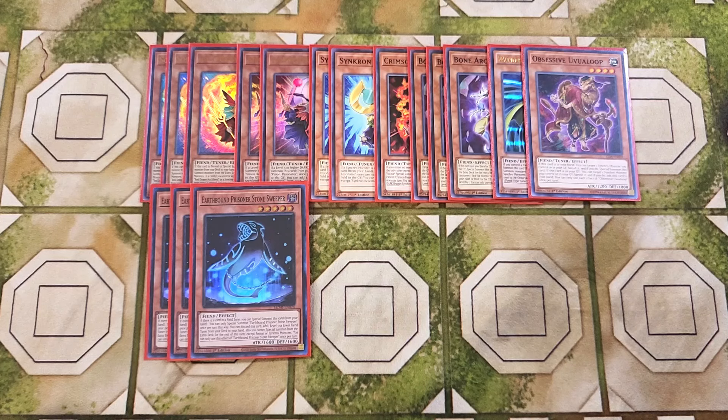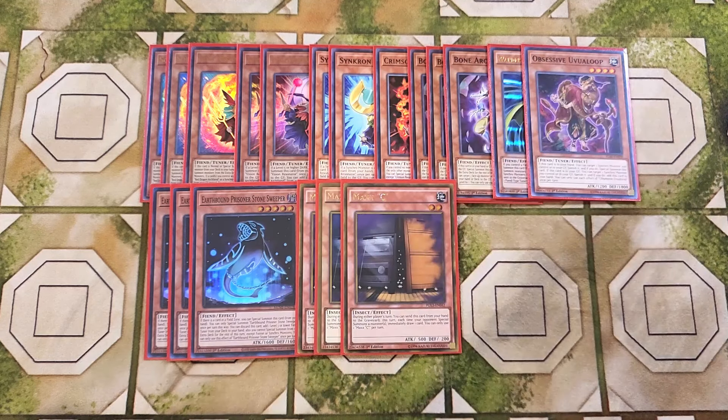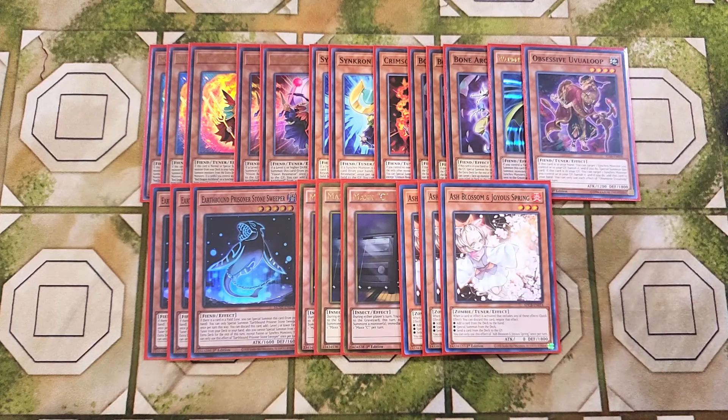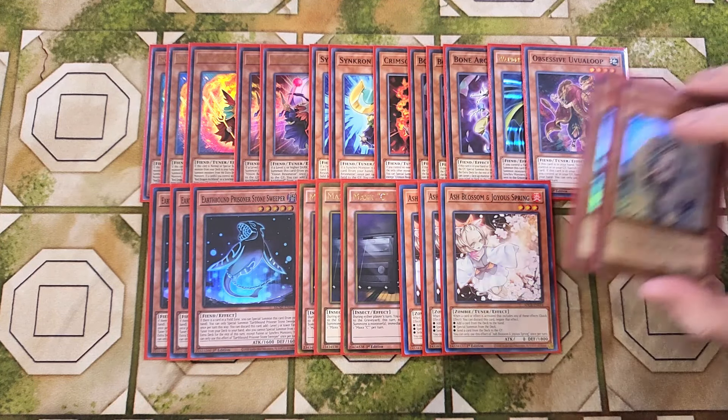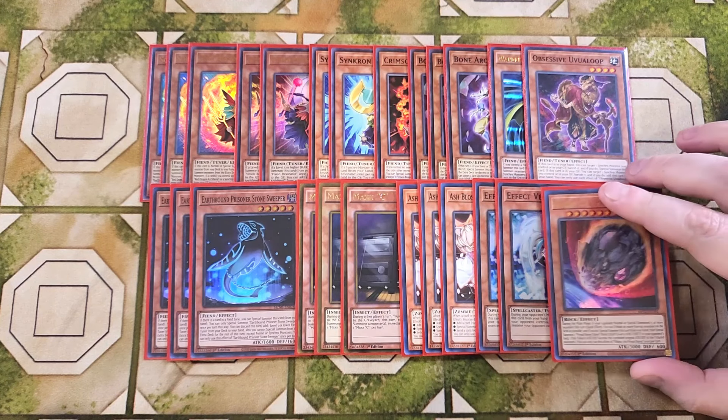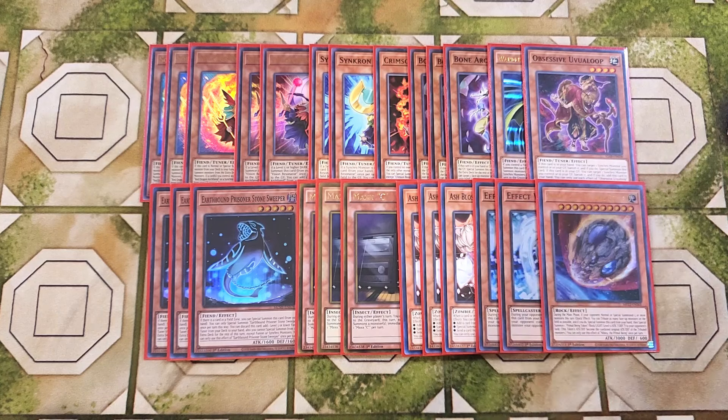We then play three copies of Maxi. Maxi is still at 3 in Yu-Gi-Oh! Master Duel, which is why we play it at 3 — it's absolutely broken and a definite three-of in the deck. We then play three copies of Ash Blossom, definitely a three-of just to stop your opponent from touching the deck. We also play two copies of Effect Veiler just to stop your opponent's monster effects. And then finally we play a single copy of Nibiru for the monsters — it's a good one-off in this build because we are playing Crossout Designator to have a chance to stop Nibiru, but it's also really good just in case you need it.